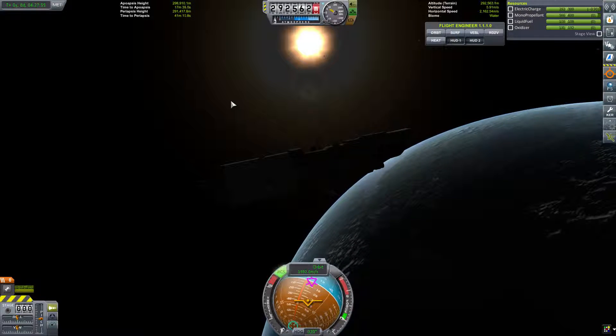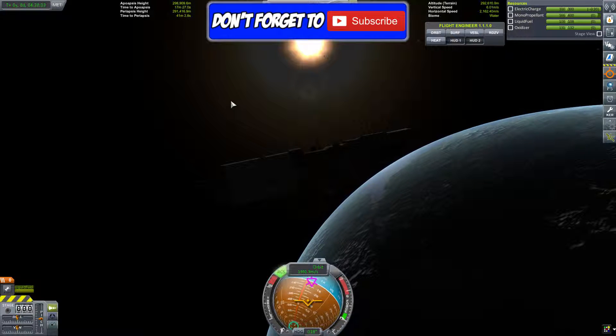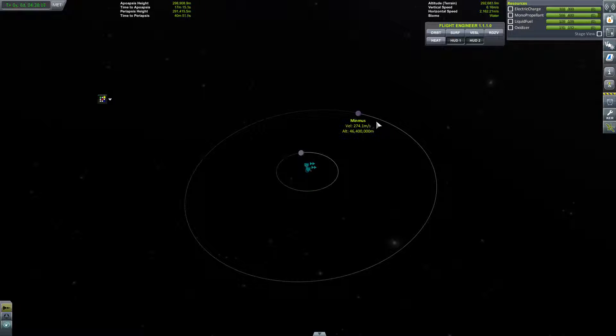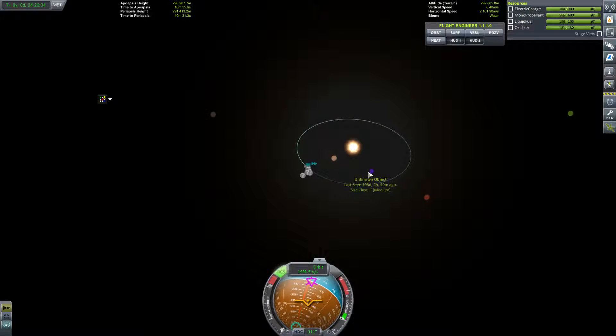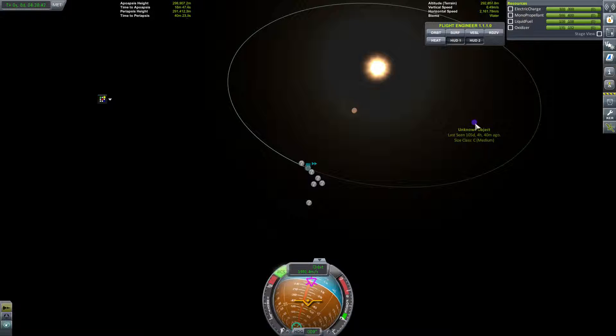By default on this save I could only see the sun, Kerbin, and the moon. To research Minmus you have to research it — as the mod name suggests, it's called Research Bodies for a reason. I've already researched Minmus because I'd been there before I updated the mod. But if you scroll out you can see I've only discovered the Kerbin system. There are other objects around that I've spotted in the night sky, but I don't know their orbits or names — just their approximate size.